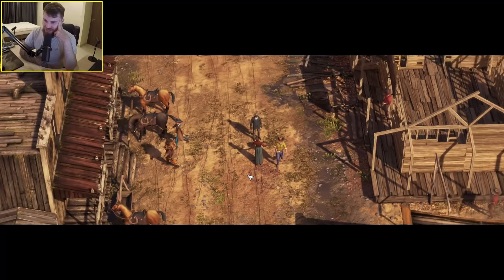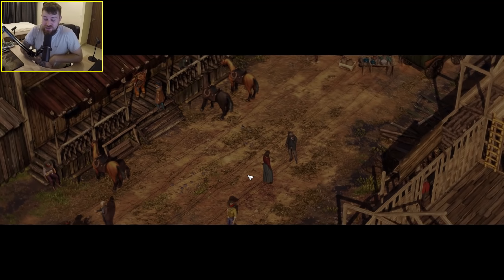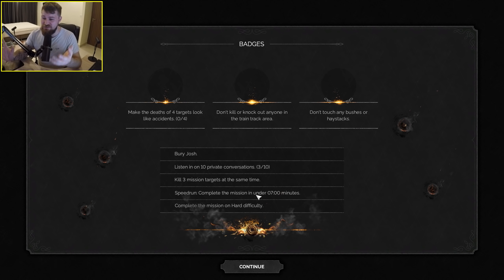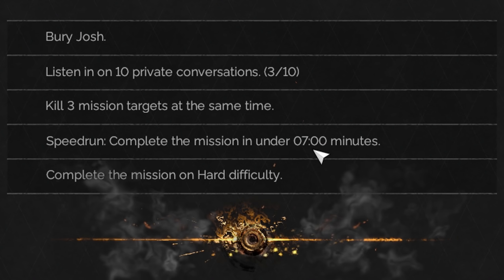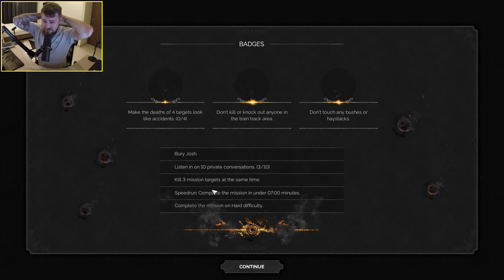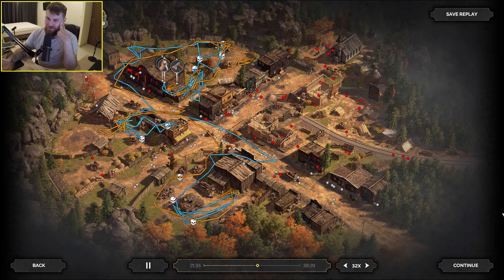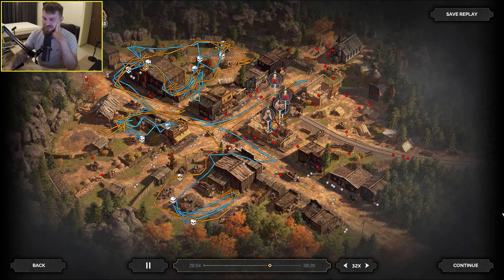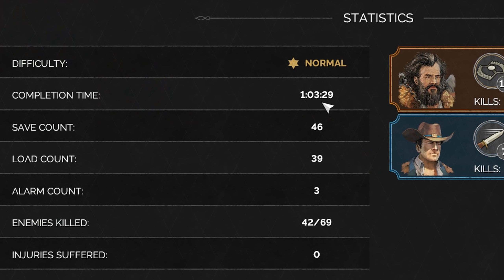Bring them together, save game — and that's the end of the second mission. That took me another 40 to 50 minutes. I completed the mission but apparently I did pretty badly — I didn't get any of the badges, I didn't bury Josh. Apparently it's possible to do this mission in seven minutes, and you can kill all three mission targets at the same time. Completion time: one hour, three minutes.